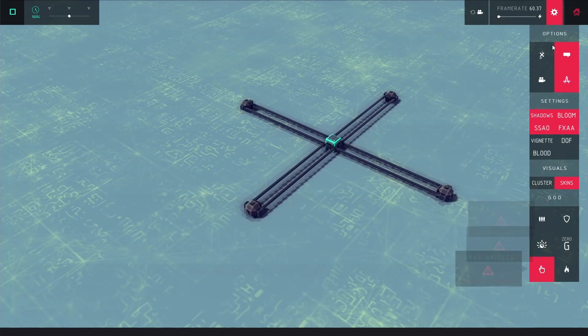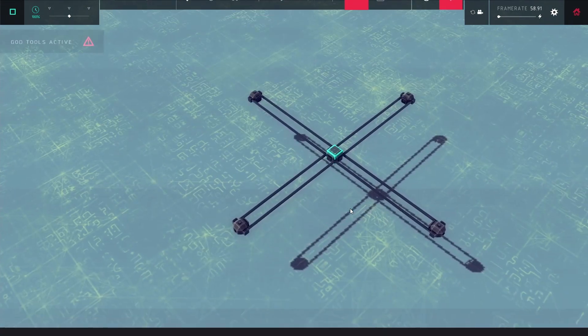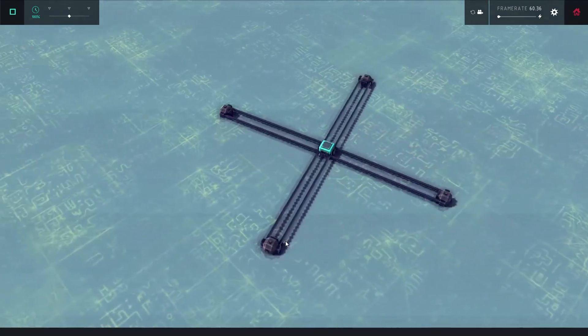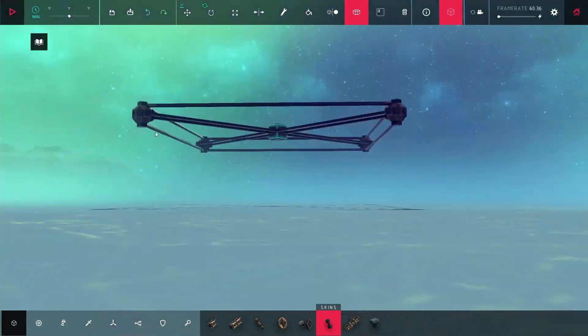It was... interesting. So I turned on invincibility as well, and after I did that everything seemed to be fine. What I did is just put in a few more bracing pieces between all of the arms, and that seemed to make it perfectly stable.